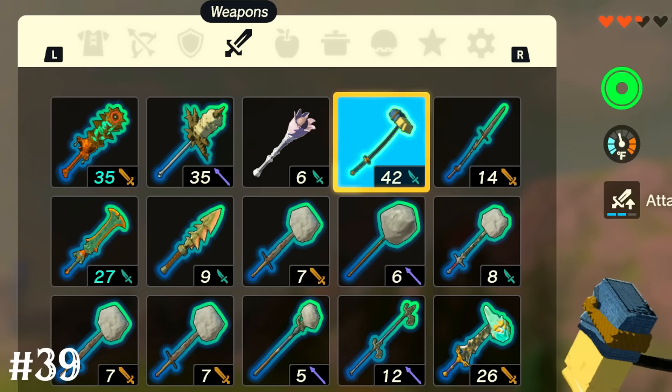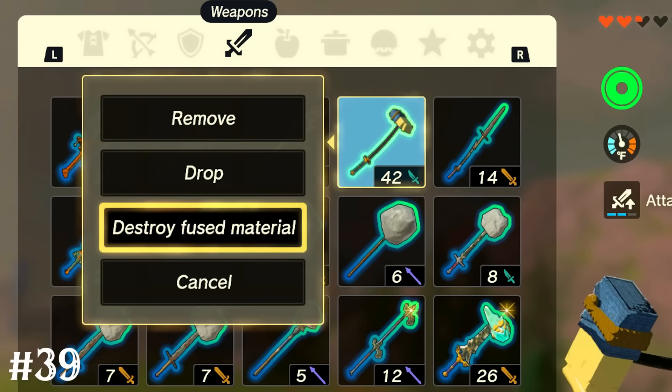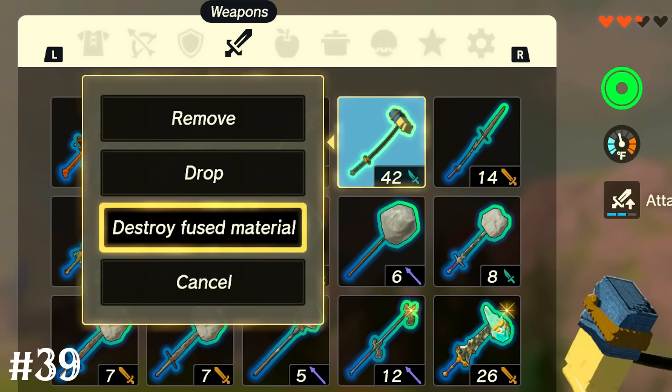You can select a weapon or shield from the inventory screen and destroy the material you fused to it in case you want to fuse it with something else. This also works with stuff you've super-glued to the master sword as well.